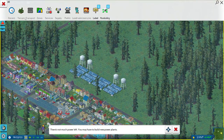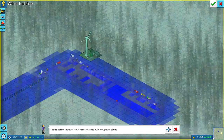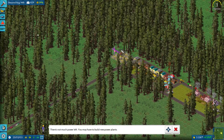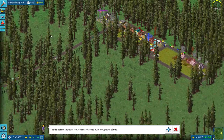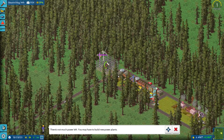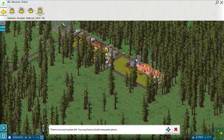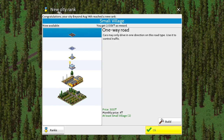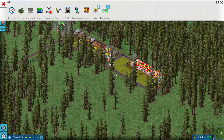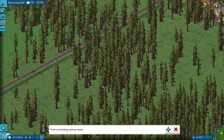So when it goes boom, dark tiles mean it's a bad tile — you're screwed. There's not much power left unfortunately, so we'll have to build more power. Do we have the wind turbine available? Yeah, we do. We'll give it a try. We're going to run low on power here in a minute, but we'll have some new power soon. Then there are buildings without energy — now you can see the energy issue — and buildings without water too, which is probably just an accident.